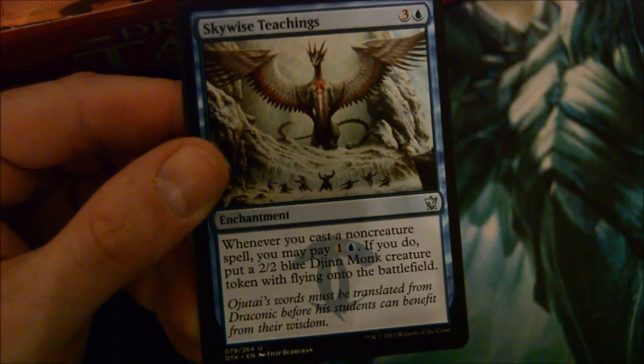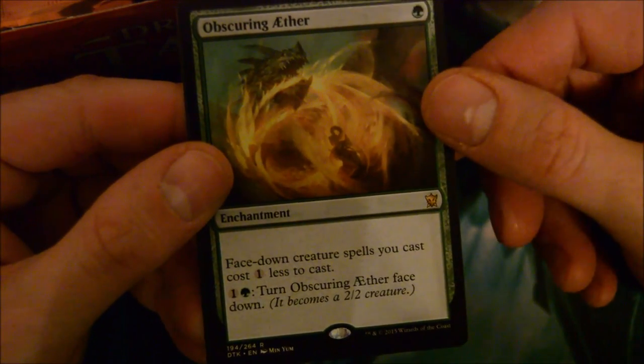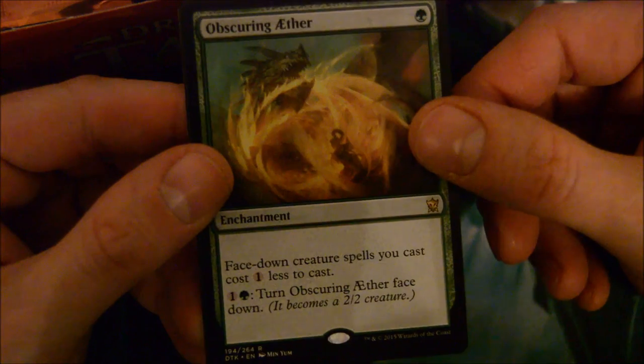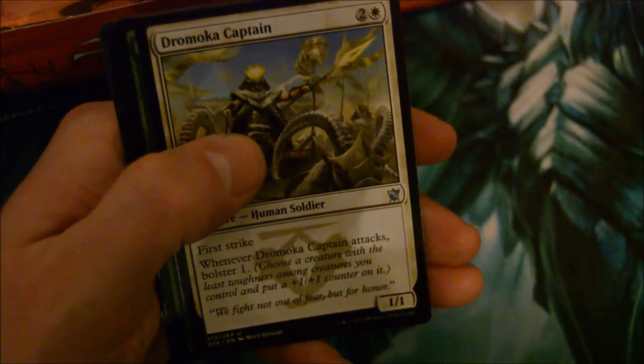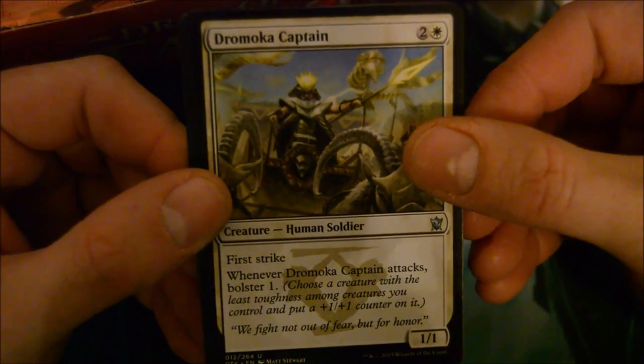Storm-Winged Dragon, Skywise Teachings, Silumgar Monument, and Obscuring Aether - one enchantment, face-down creature spells you cast cost one less. By turning it up, you can make it a 2/2 creature. Also, I got this wonderful box from The Gaming Goat in Geneva, Illinois - awesome place with various magic singles. They're always loaded with all the standard sets for booster packs and booster boxes.